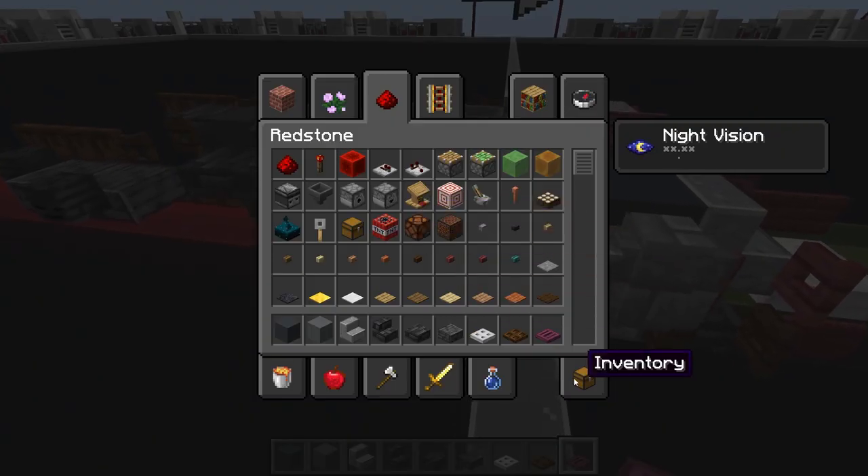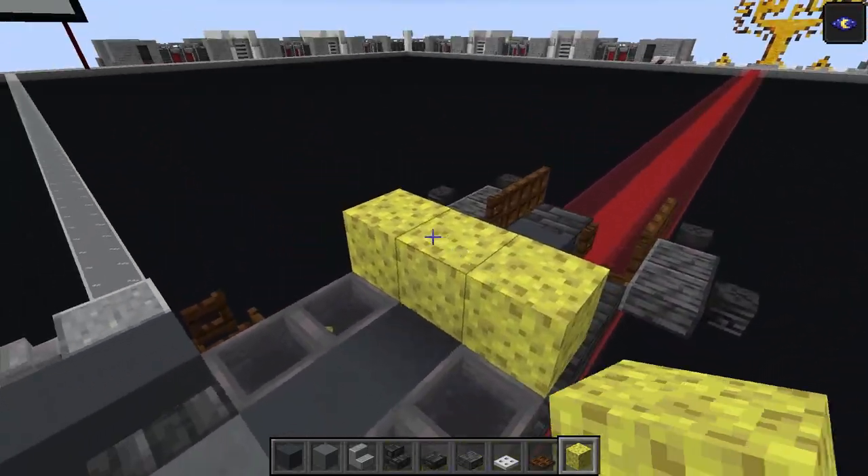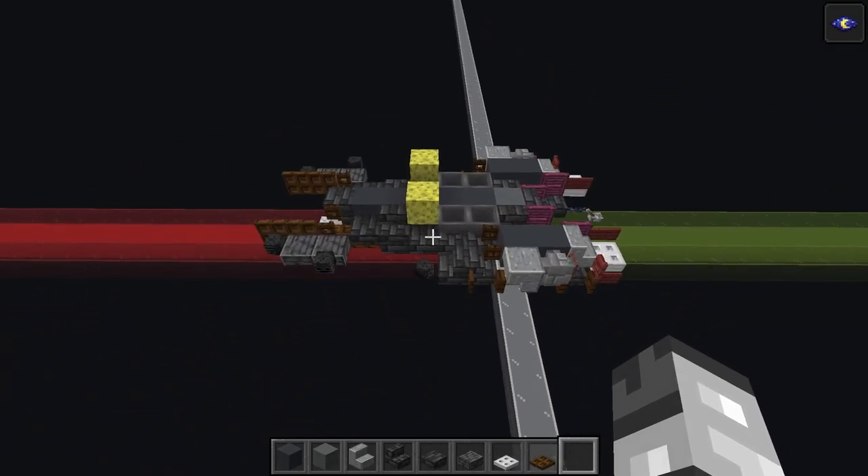Take that temporary block and put one there and one here so that we know there's a lever just underneath. Let's move on to layer number three.